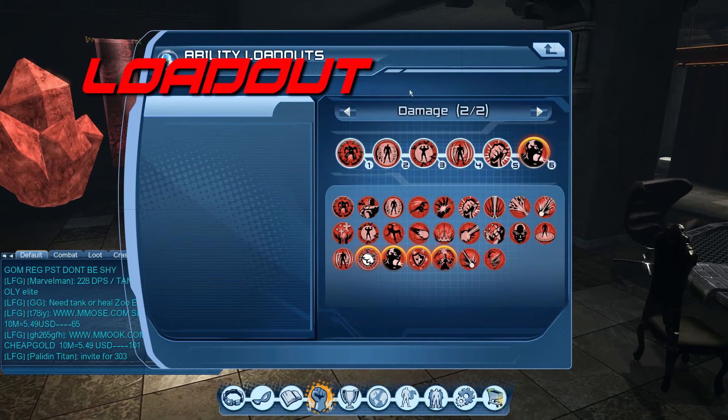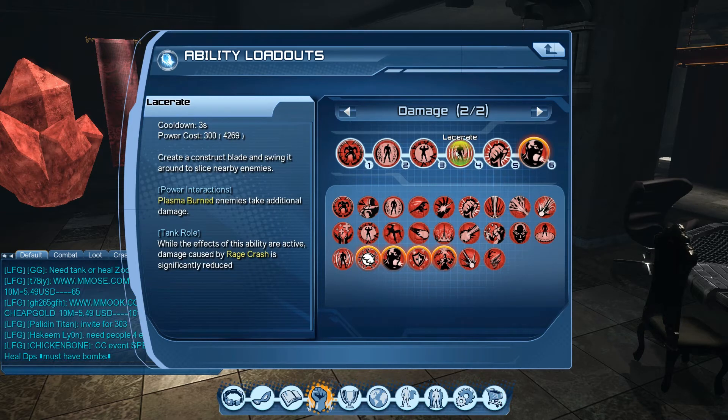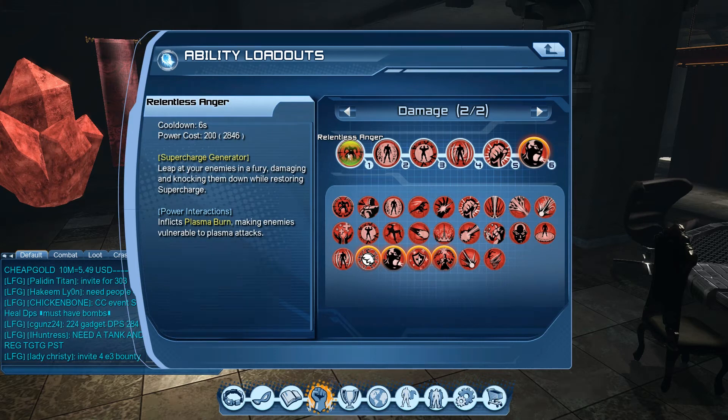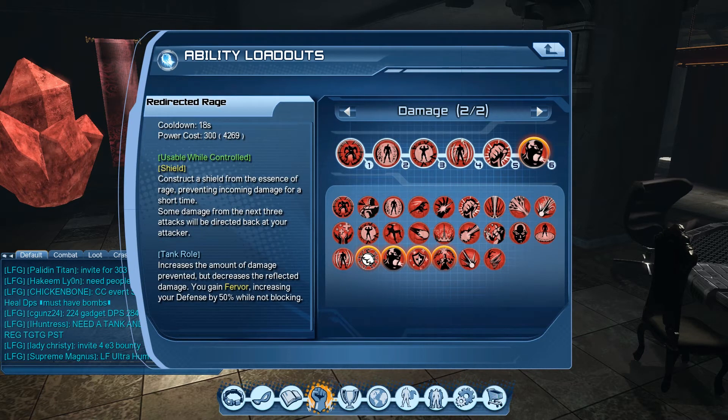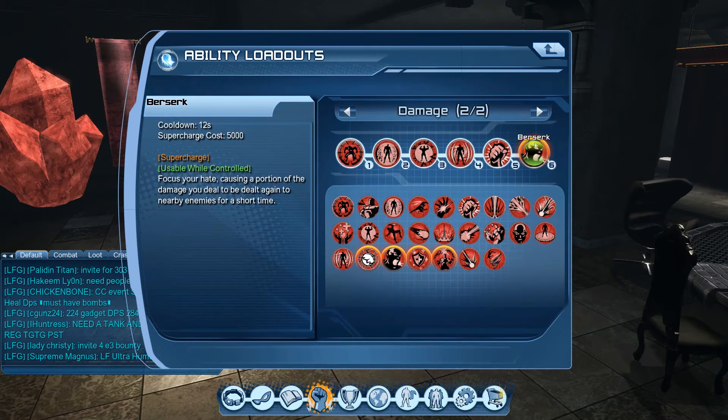Now for the loadout — this isn't my first loadout but it's the one I'm featuring here because I've been very happy with it. Big shout out to YouTuber Fear Lantern, because I saw him using lacerate in an alert and was impressed by the damage. I tested it and liked it. The abilities in this loadout are: relentless anger, violence, redirected rage, lacerate, outrage, and berserker.